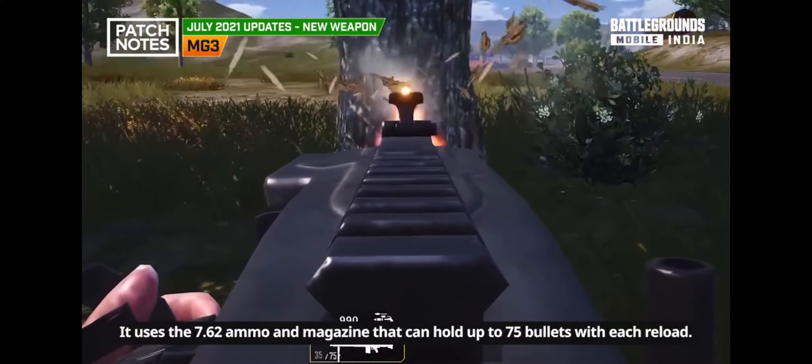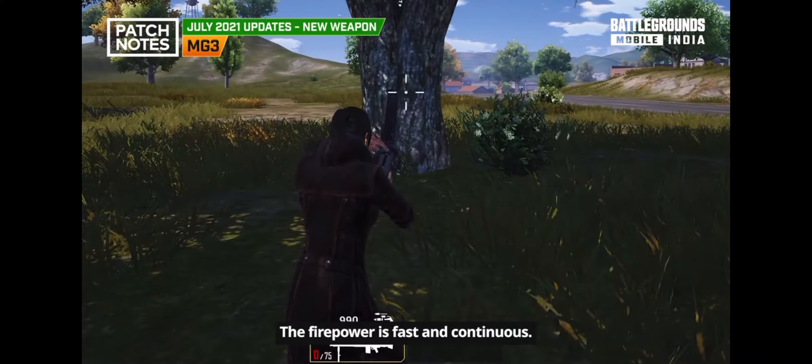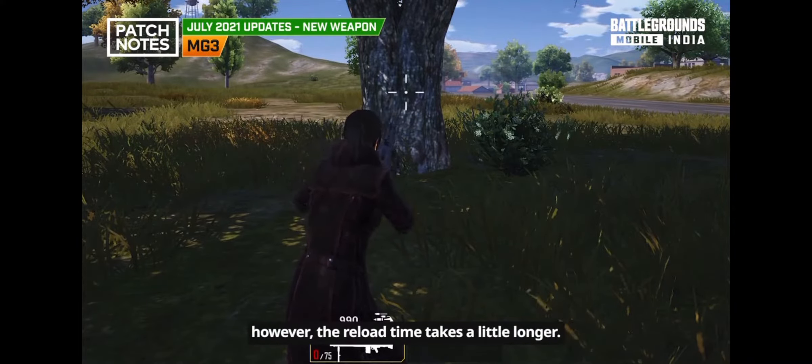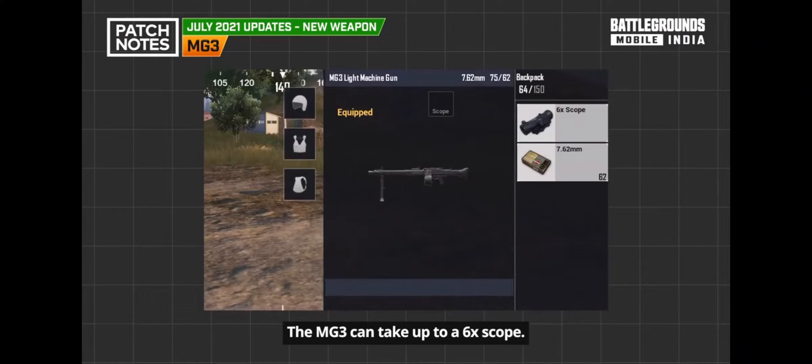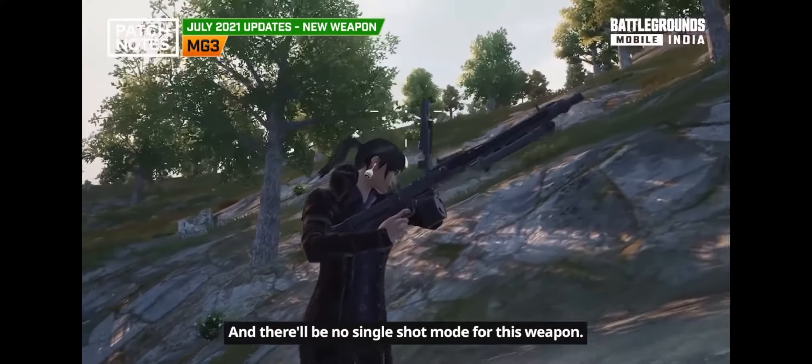The MG3 uses 7.62 ammo with a magazine that holds up to 75 bullets per reload. The firepower is fast and continuous, however the reload time takes a little longer. The MG3 can take up to a 6x scope, but no other attachments can be used, and there is no single-shot mode.